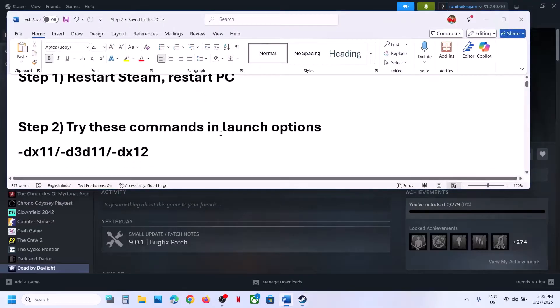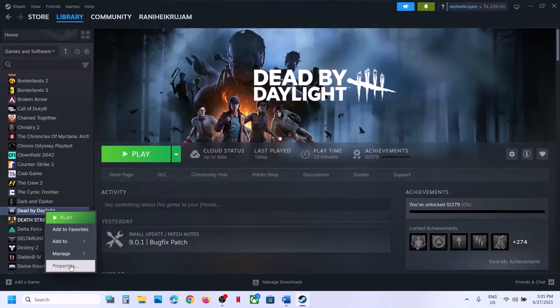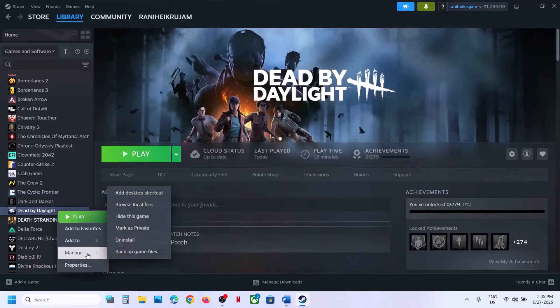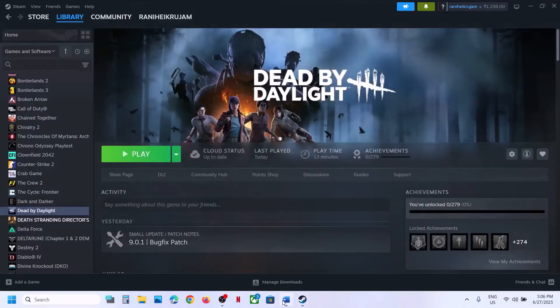Still not working? The next step is to try launch options. Right-click on the game, select Properties, and in the launch options type in -DX11. Close this and launch the game and check. If that does not work, type in -D3D11, launch the game and check. Still not working? Type in -DX12, launch the game and check. This has worked for many players so it might work for you. Still not working? Remove it, empty it, and follow the next step.